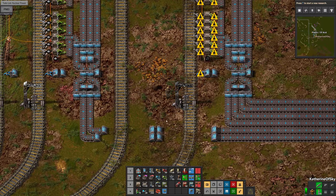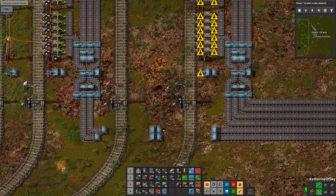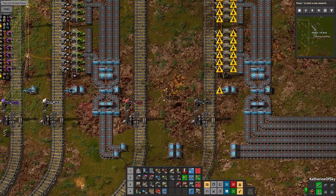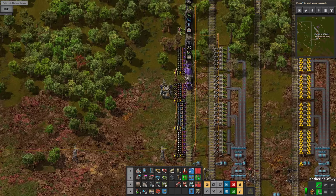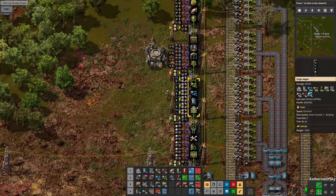So we'll go ahead and put signals there, there, and there. As soon as it gets onto its own branch it's going to be quite happy to be there. I'll just make that one a chain signal and that will do just as well. Now for this station, we need to make this here and this is going to be oil. Building train — hello, come on over! We have belts — hooray.